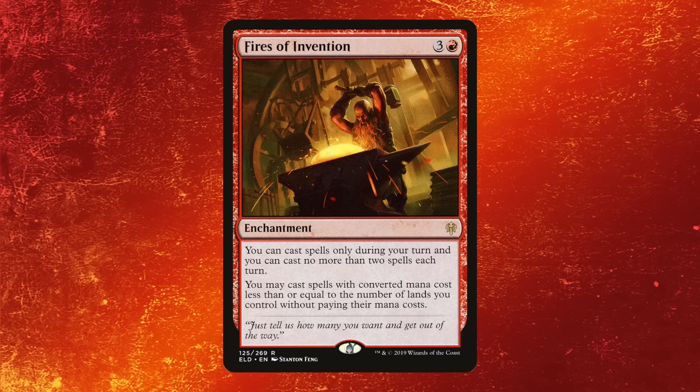Once you understand how a card works beyond the surface value, like let's say you look at Fires of Invention — of course it's banned now, but let's say you look at that card. The first thing you would probably say is, 'Oh, it's a four mana do-nothing enchantment.' It doesn't actually do anything by itself; you need other cards for it to be good. And your opponent can remove it because it's an enchantment, but what it actually does is far greater than what you may think, considering it allows you to free up not only the mana that you play down on it.